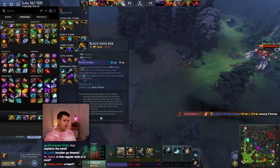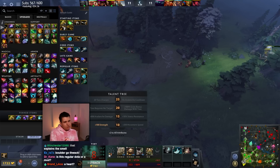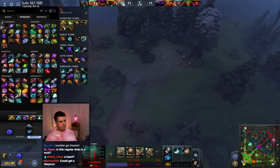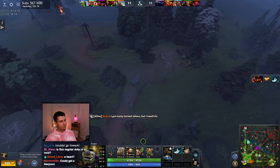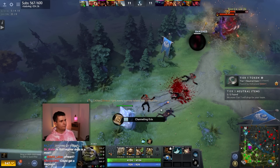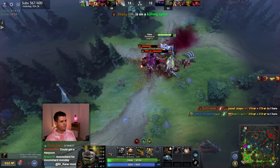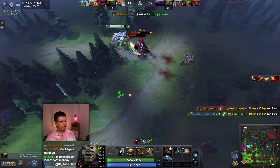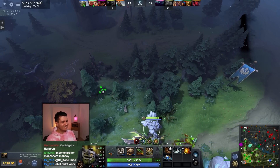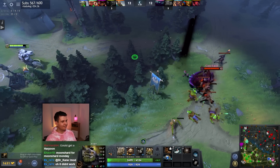Should I just get a Heart? I'm not really gonna need cooldown reduction. I think I'm getting an Aetherlens because I feel bad that Avalanche doesn't upgrade anymore, and also because I want to cast Avalanche from further away. Avalanche actually doesn't have that long a cast range, so throwing it in from just a bit further would be quite useful. Somebody has 120 strength — you've got more strength than me?! That's so sad. We don't get the most strength from our talent.